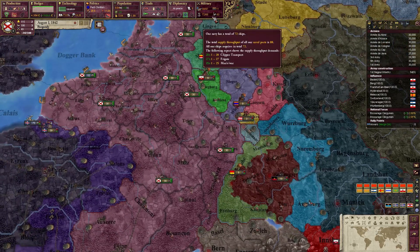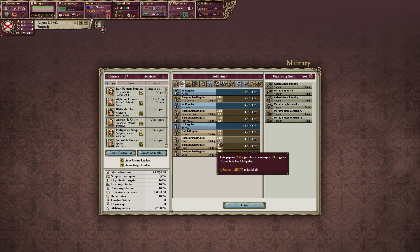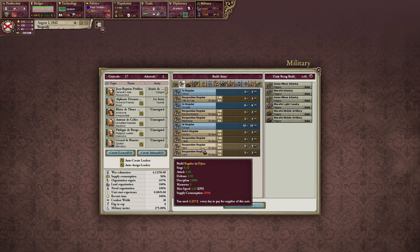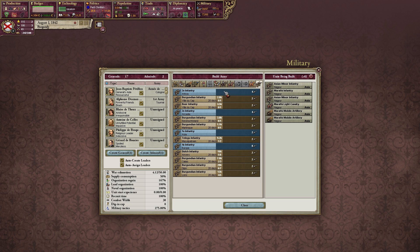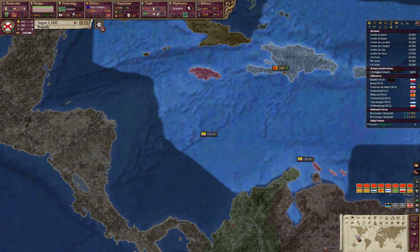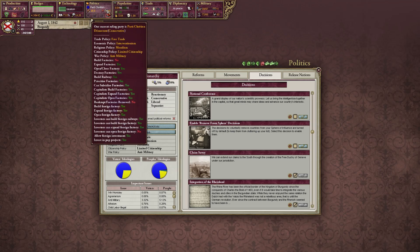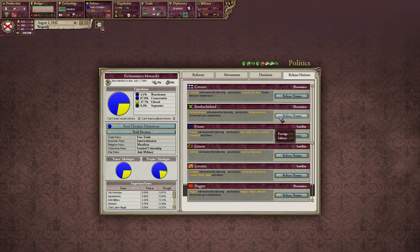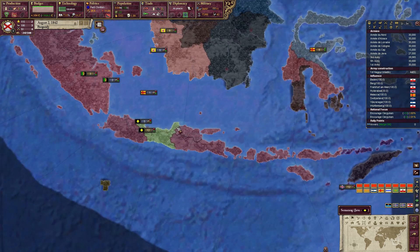Do we have any other men to recruit in Europe? These are all in Marathi, India. Not a lot at all. We have some in Africa, two in Arcadia, Martinique, and Endraxland — that's Jamaica. We could release that as a nation in the future — it's only one province and you lose five infamy. At the moment it's not really worthwhile, but in the future it might be.